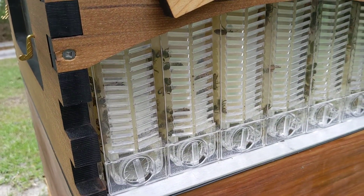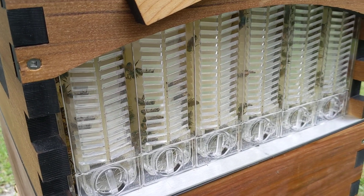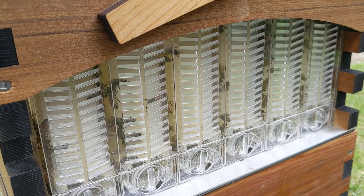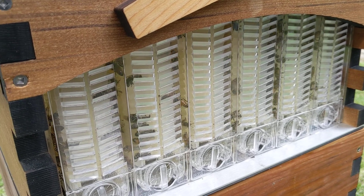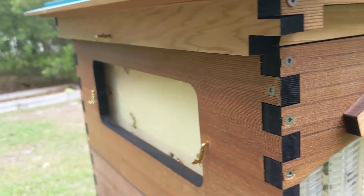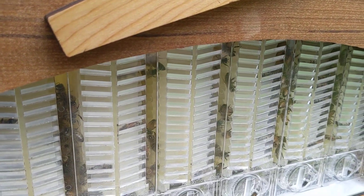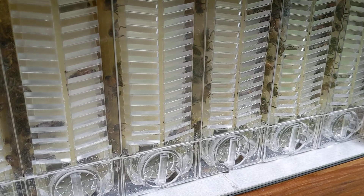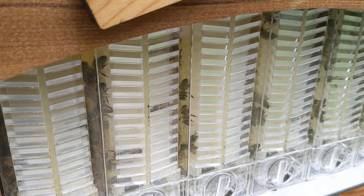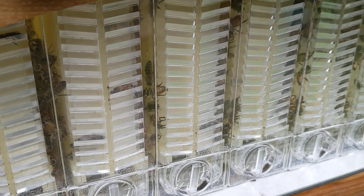Bees typically work from the inside out. I haven't opened this up to do a true inspection since I put the super on, but there's been a lot of activity and a high population of bees all over. I came out today and noticed that exterior cell has a little bit of nectar. It's nothing huge, but if they're working from the inside out, that's one of the second outer frames.